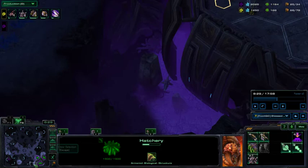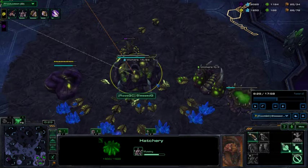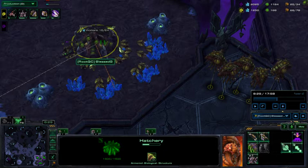You're just going to make a lot of Roaches. Make sure to take your third base gases and make a macro hatch. Inject with it — don't miss injects. Make your Roach Warren also. Just go for mass Roach until you have no more gas. When you run out of gas, you make mass Lings. It's hard to tell how many supply you need for all this — it really depends on your micro. But the more you got, the safer you are.